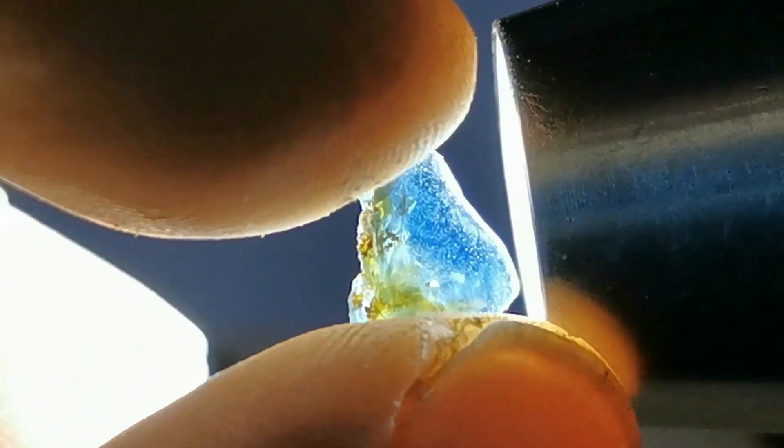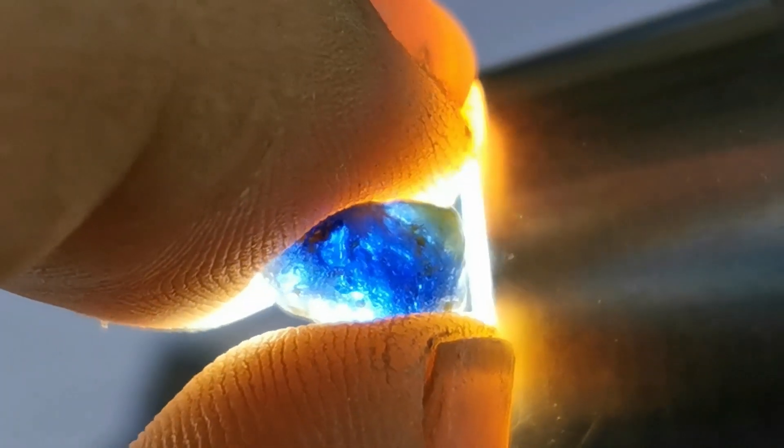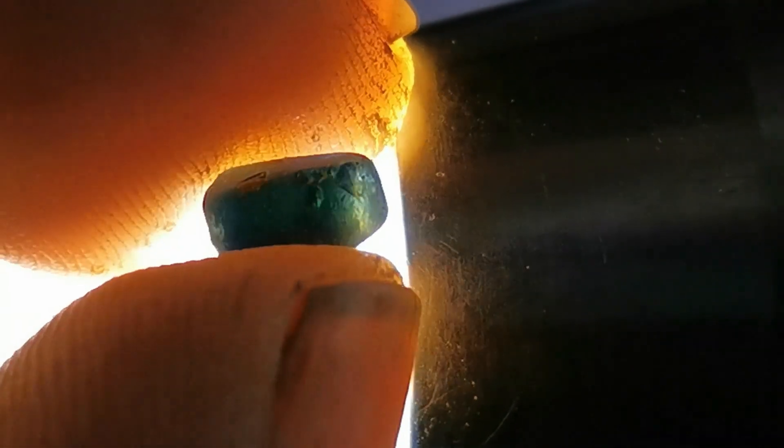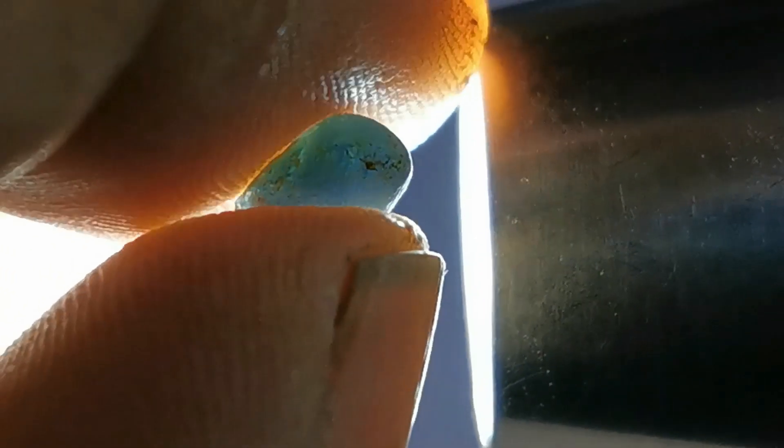Then we've got the flat one, which is of course nice and clear — look how flat it is. And this is a pretty little blue. That is a gorgeous colour. Okay, the rest are just little tiny ones. Those ones need heat treatment. And that's that.